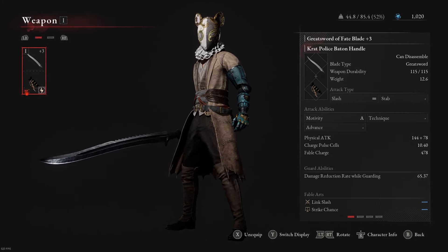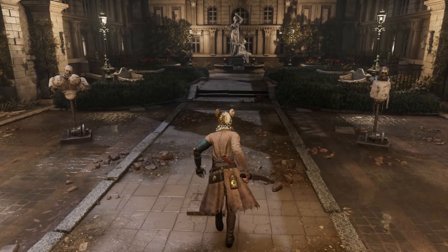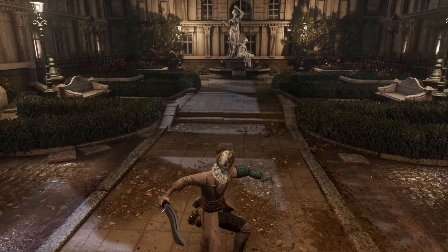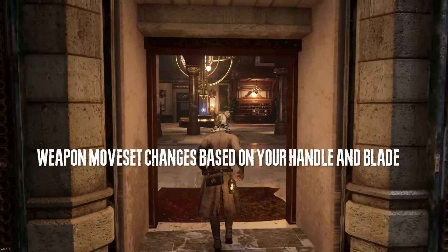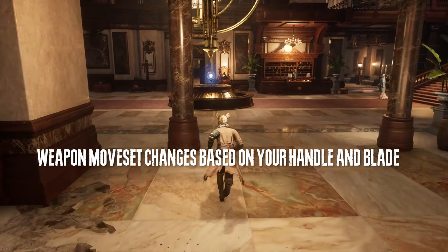For example, currently I'm using the greatsword of bait blade and the crat police baton handle, which are two different weapons, and this is the moveset for this weapon combination. It's not great or anything, but it deals a lot of damage and it scales. It's an A-scaling strength weapon. The strength in this game is called motivity, so it's a motivity scaling weapon.